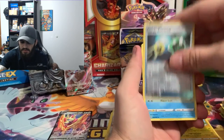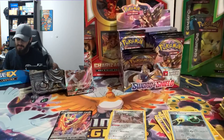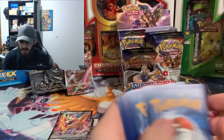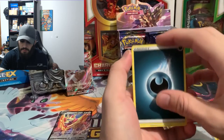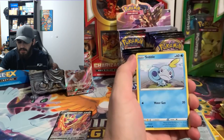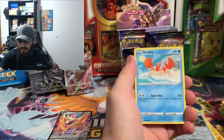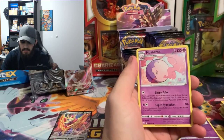Water energy, Wailmer, Double Colorless, Rookidee, Crabby, Mudbray, reverse hollow of an energy retrieval, and a Cramorant non-hollow. Evolution incense, Salazzle, Bisharp, Sobble, Rawring, Roselia, Falinks, Crabby, reverse hollow of a Gastly, and we got a Musharna.